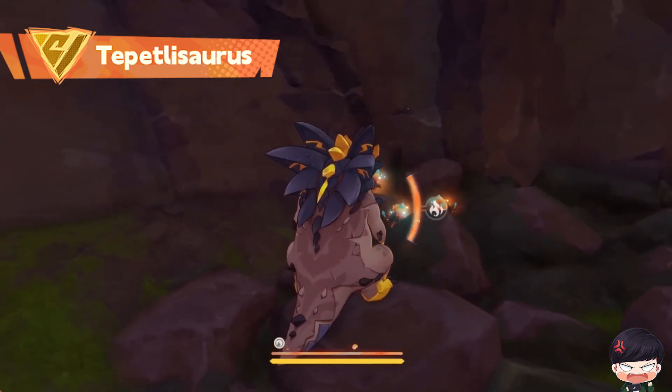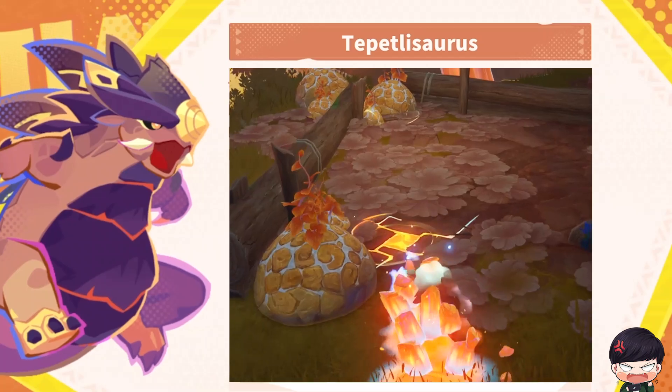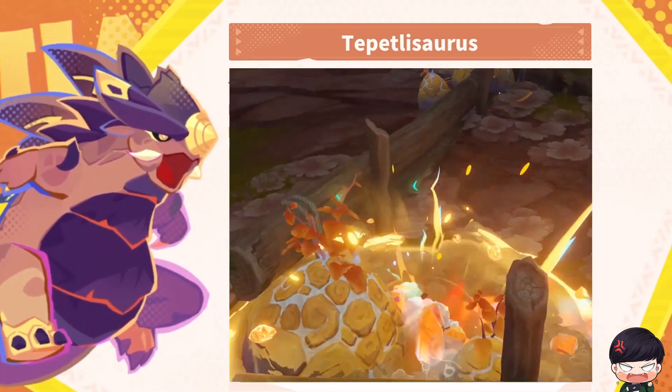Tepetlosaurus are very affectionate Saurians. If they suddenly headbutt you, don't panic — it might be their way of showing affection. Except when they are angry, of course.